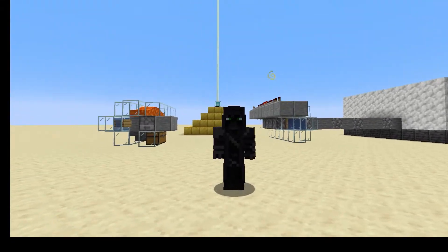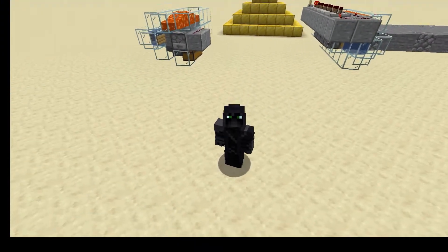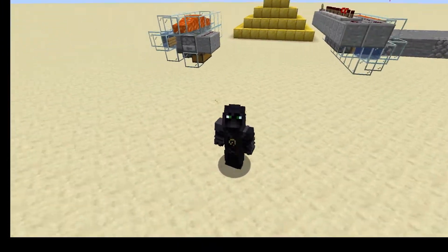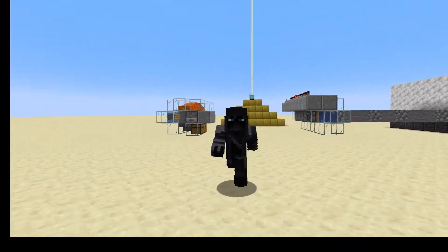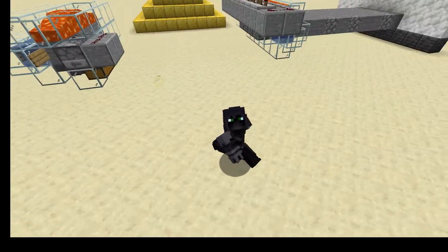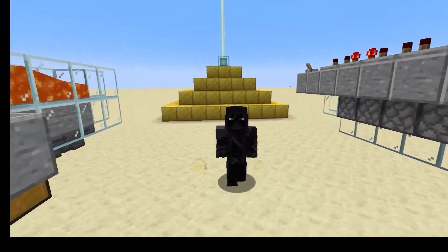Stone and cobblestone are probably the most important resources in all of Minecraft. They're used for everything, from pistons to dispensers to even building. It's used for absolutely everything, so it's very important to have an easy way to get them. Today I'm going to give you two very easy and simple ways to get it. So let's get right into the video.